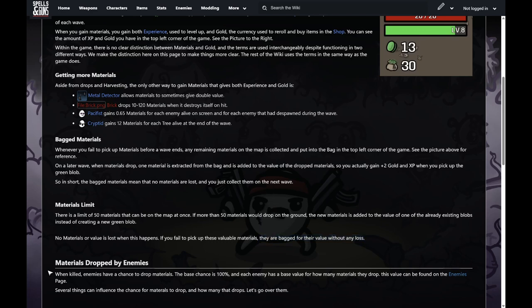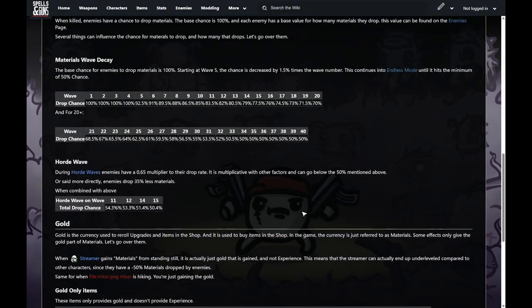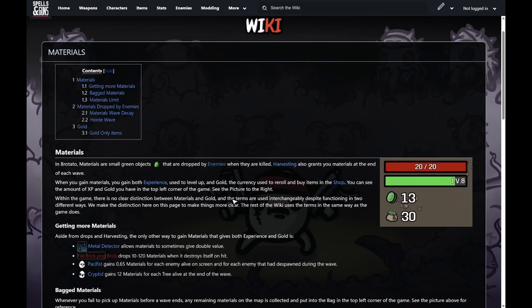There is a limit of 50 materials that can be on the map at once. If more than 50 materials would drop, the new material is added to the value of one that's already on the ground. So you could clear an entire wave dropping 400 materials and it would still only be 50 on the ground — they get added to each other, which is for efficiency purposes and also makes them easier to pick up. You don't lose any value. When killed, enemies have a base 100% chance to drop materials early waves, going down to 70% by the final wave.